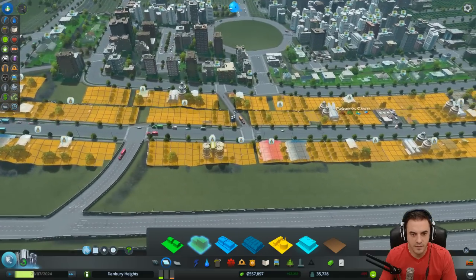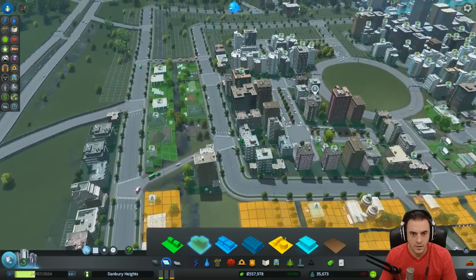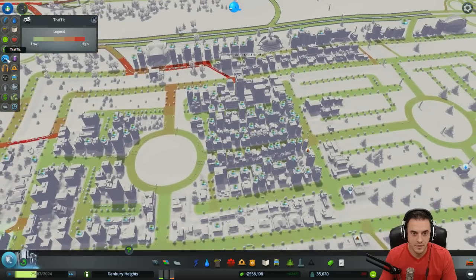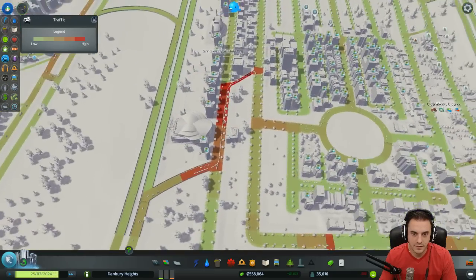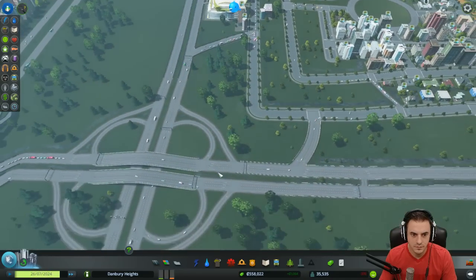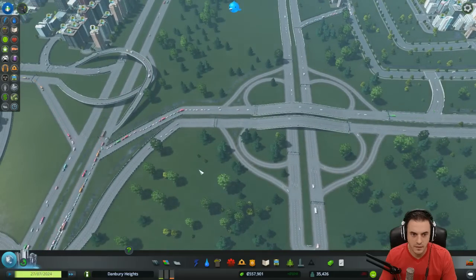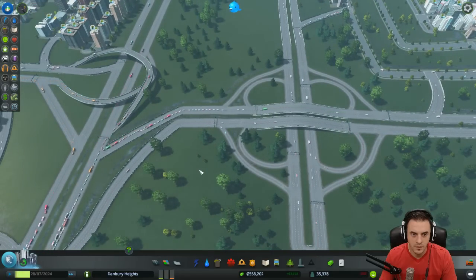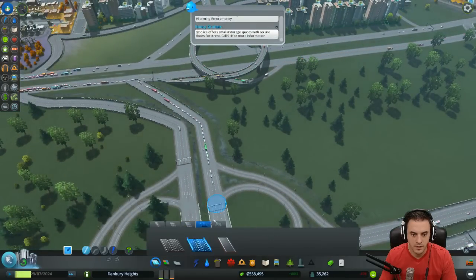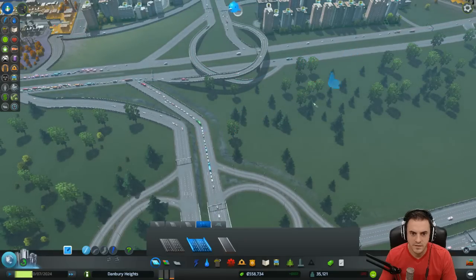I still don't get how to solve that person of interest issue. Let's look at our traffic — just a general traffic overview here. Not bad. Here's bad, but we can fix that. There's bad. We should probably dump this out here.